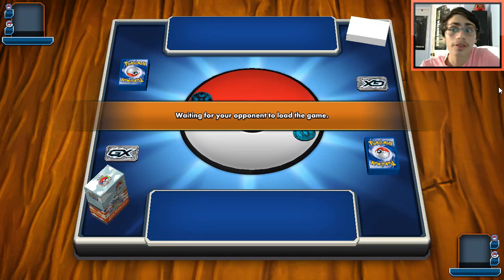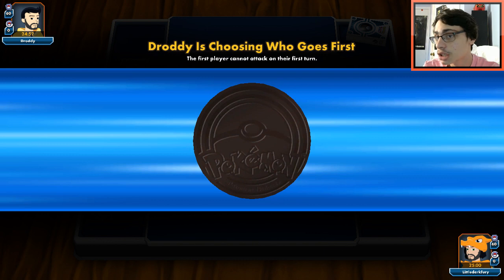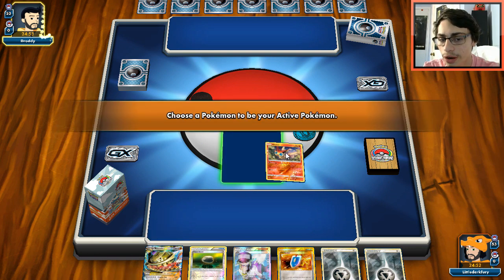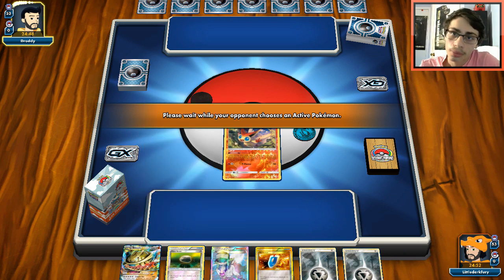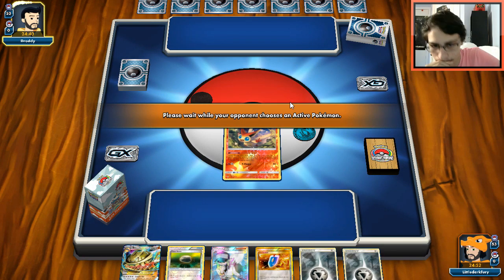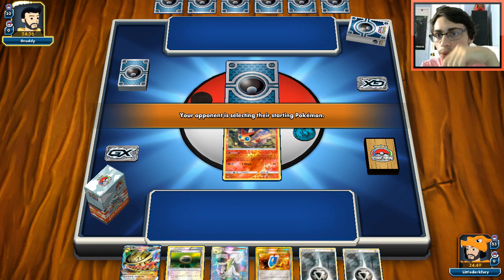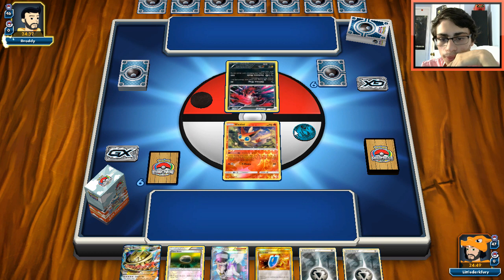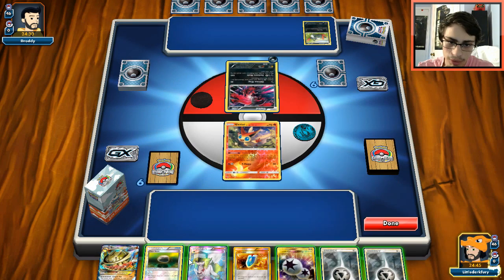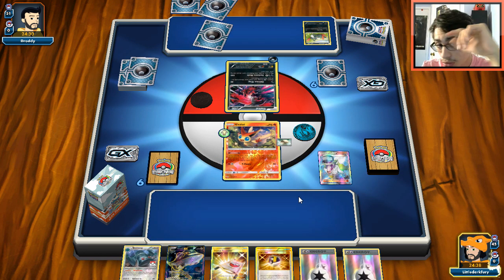Third game — we're playing against a Dark deck, which could be Darkrai (good because Mega Steelix) or Yveltal (bad because we need five energy to attack). Either way we're probably going to be in trouble. I don't like this starting hand. Victini is going to take a hit. I couldn't find any Bronzors from my opening draw.